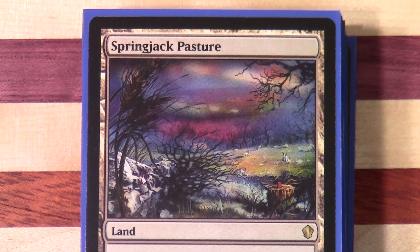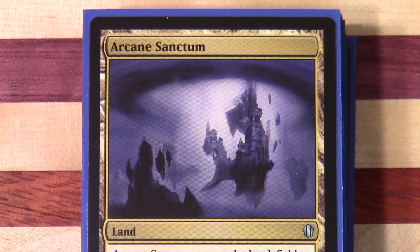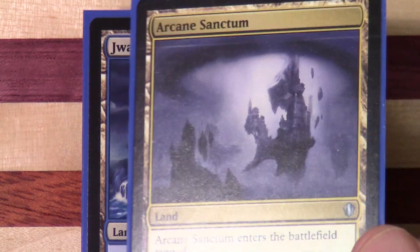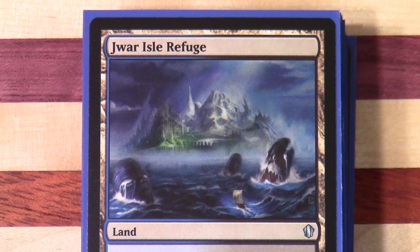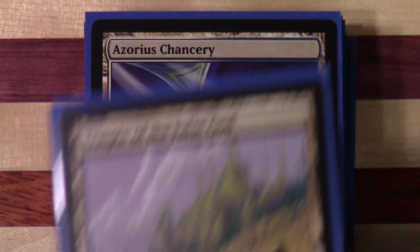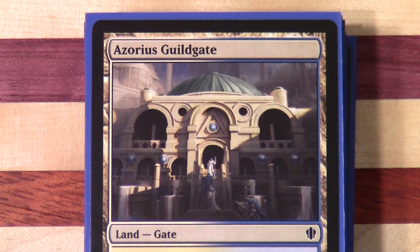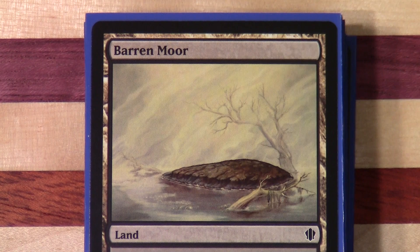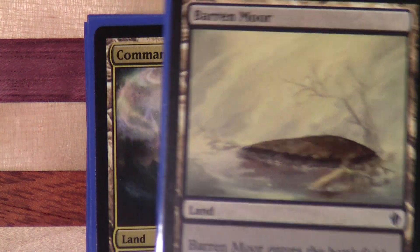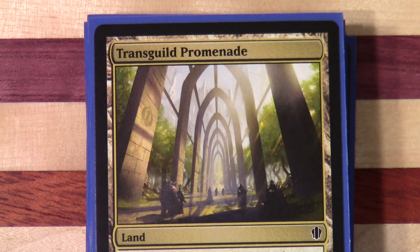I think it's quite possible we've got a number of non-basic lands here. I try to always keep these together regardless of the rarity — I don't always get it right. We've got a tricolor land and then the Lifeland in blue-black, that's a Temple from the original Ravnica block. There's a Guildgate, one of the cycling lands, the Command Tower as well, and the Promenade.